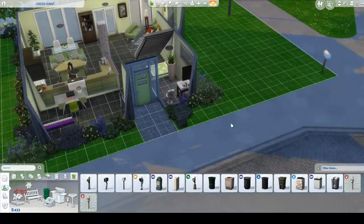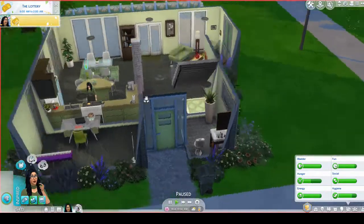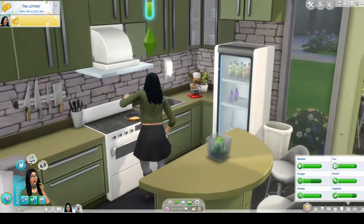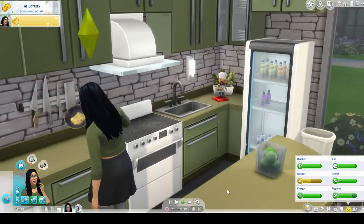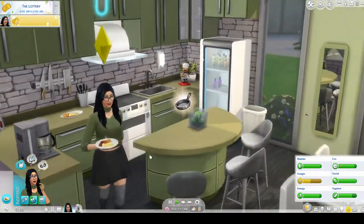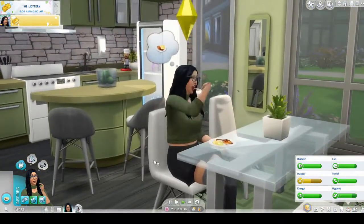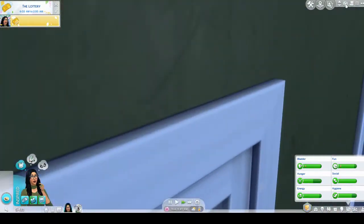If you have any suggestions for her house — things to add, take away, or things that would suit her style — please let me know. She's making scrambled eggs and bacon. We'll find out tomorrow if we won the lottery. And she didn't light the house on fire — the old Jade would have immediately.